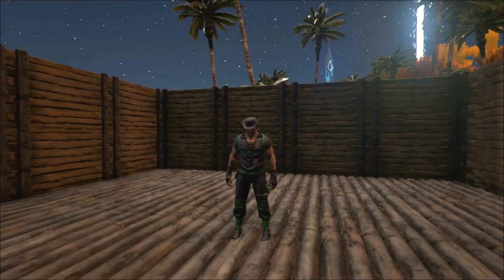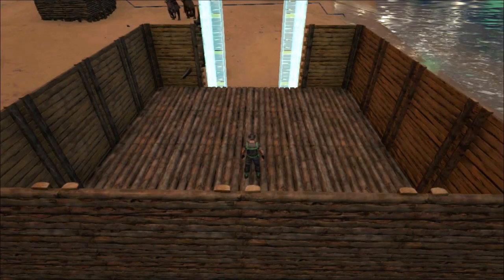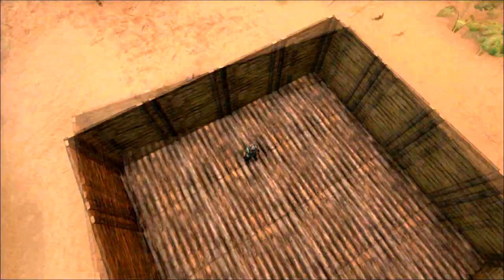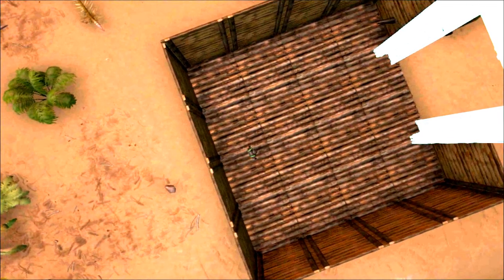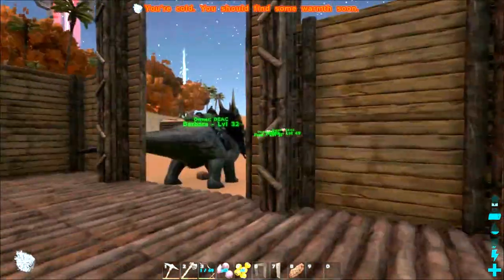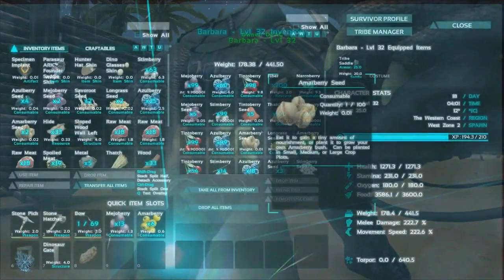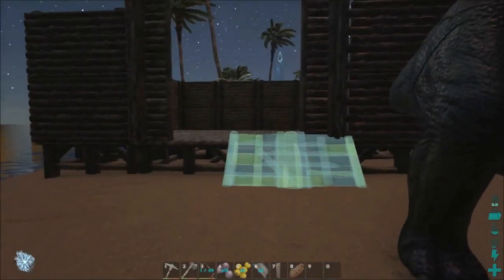So we're going to go into the key menu here, try and line this gate up. That looks pretty perfect to me. I think we need to come back a bit — there we go, that's a bit better. It's actually on the foundation now. I'm happy with that. Little bit of a gap there but I'm not too fussed about that — it looks pretty much perfect to how I wanted it. So now I was thinking maybe we'll just put some ramps on the front there as well, to make it easy to get the dinosaurs in and out.